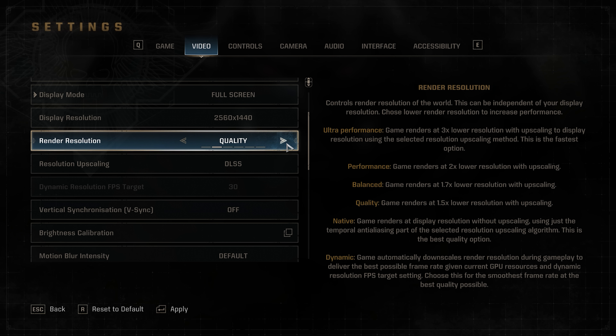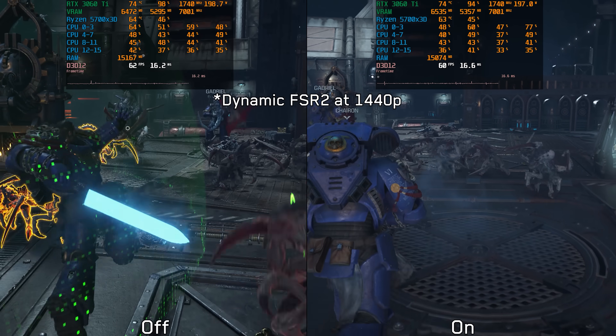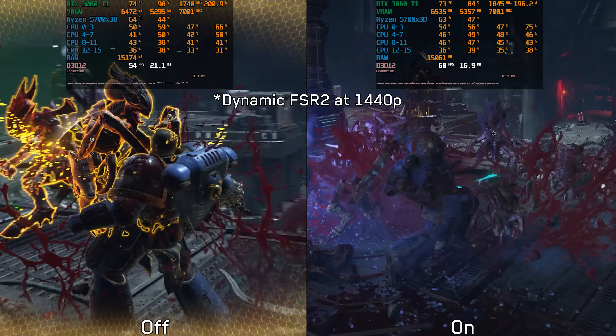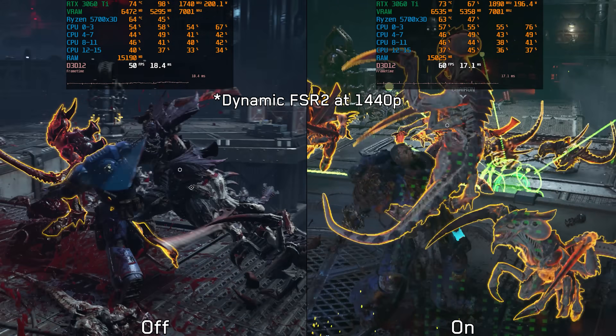The game includes a dynamic resolution scaling option, which can be used with any upscaler and allows you to choose a target frame rate. I was pleasantly surprised by how well this feature works, as DRS often doesn't function properly in most PC games. Here I am using FSR 2 and targeting 60 FPS. Even during intense combat with all the effects, enemies, and particles, DRS remained responsive and maintained the target frame rate most of the time.